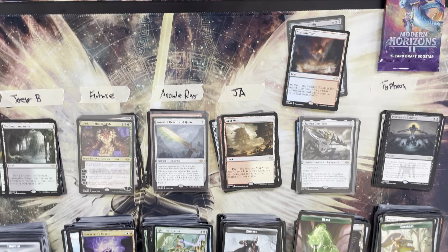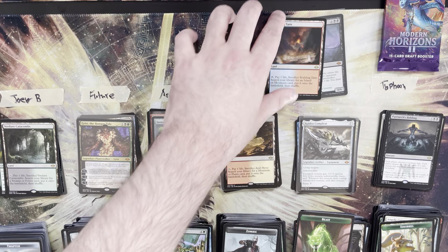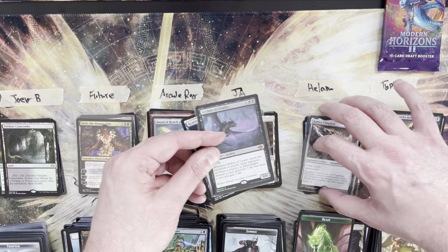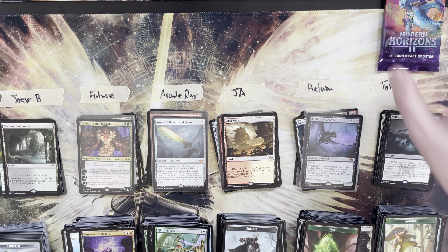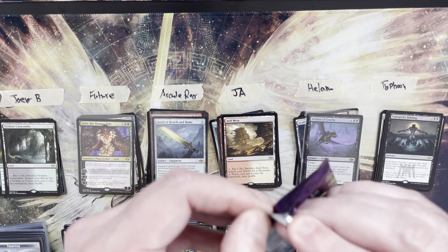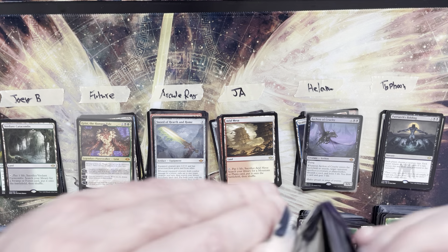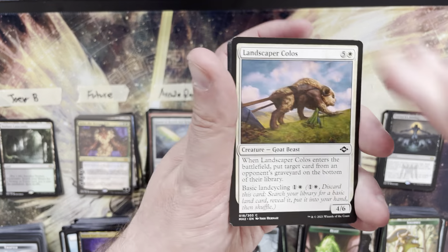That actually gives Helam a 29 — tied with Typhoon! Helam has easily the two highest mana value mythics between Archon of Cruelty and Cauldron Complete. If Typhoon gets a zero mana value pack, Helam could backdoor the high. What a pack — this box really needed that foil mythic. Archon of Cruelty definitely counts for something.